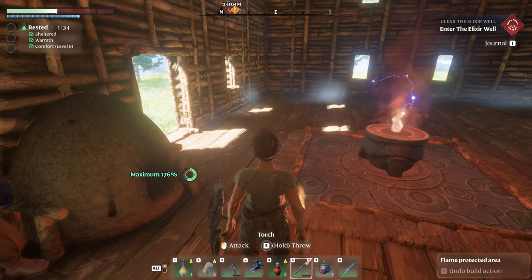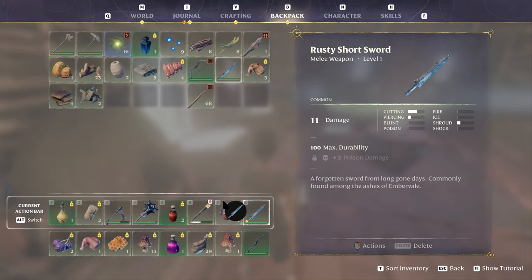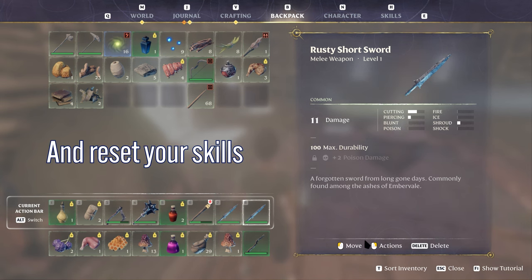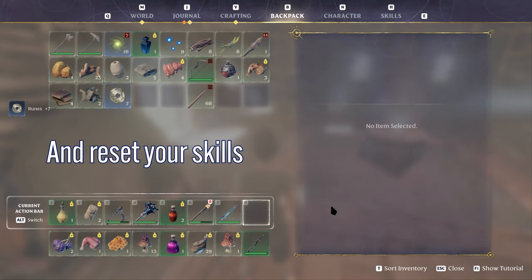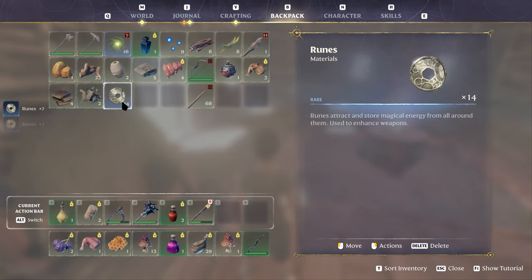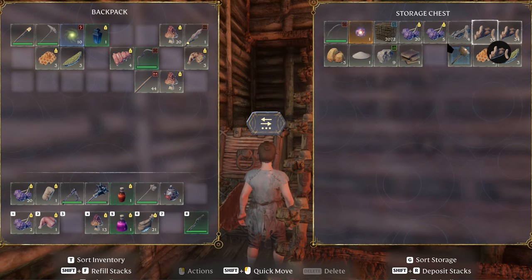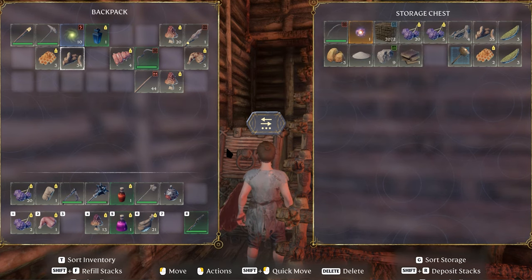You will find rune stones and these are usually on enemies in the shroud. These will help you upgrade weapons, so hang on to them. Another way you can get rune stones is by salvaging weapons like the rusty sword that you commonly loot off of the shroud zombies.